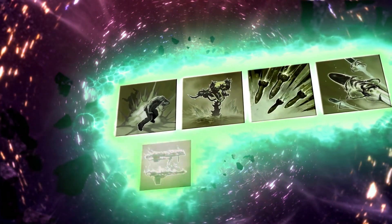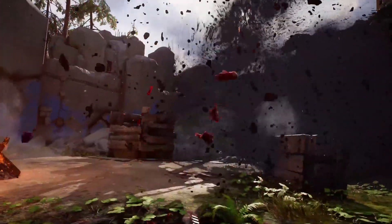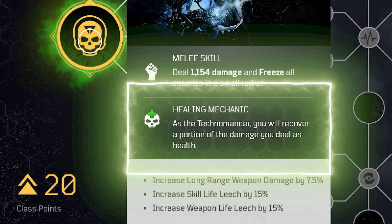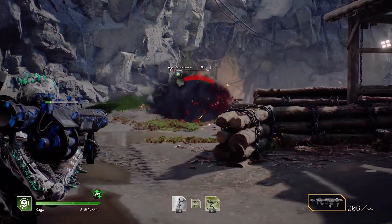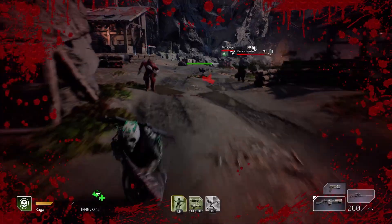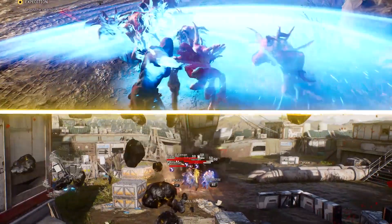Each class in Outriders has eight primary skills by default, all seeking to complement that class's specialization. Each class can have three of these skills active at any given time, and can swap between them in hubs or mid-mission as long as you're not in combat. This allows for customization for team setup and on-the-fly adaptation. These skills then change dramatically based on the spec you build for, each class having three separate sub-specs to diversify playstyle and ability performance.